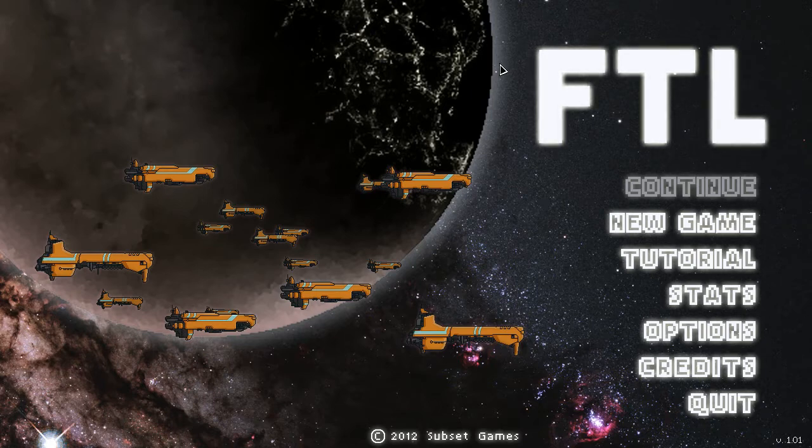You control one spaceship in this game. You fly through a hostile universe and try to stay alive, get as far as you can. If you're really good, or really lucky, you will reach the end of the game. In most cases you probably need to be both — very good and lucky — because that is the nature of a roguelike game.